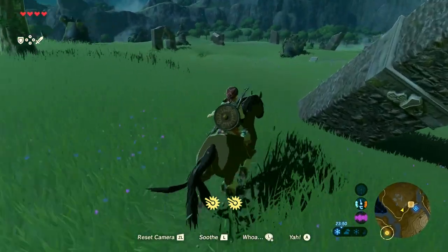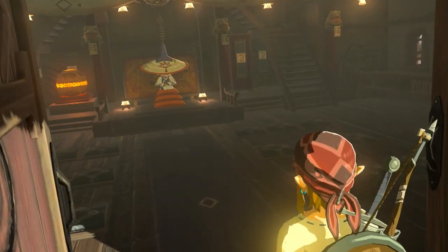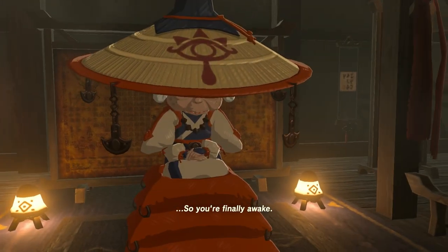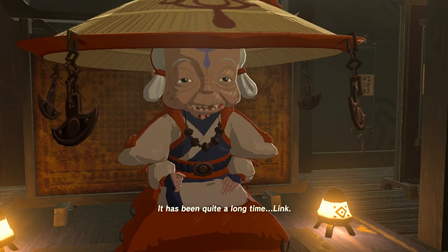Follow the road to Kakariko Village north and have a chat with Impa. She'll give you some backstory on Calamity Ganon and Princess Zelda, and she'll tell you about the four divine beasts. She'll also tell you about the Sheikah Slate and its ability to help you remember, plus there's someone in the lab in Hateno Village who should be able to help you.